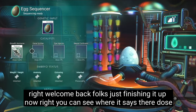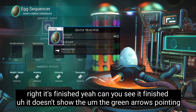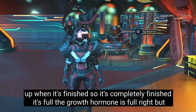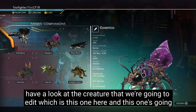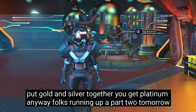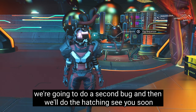Welcome back, folks. Just finishing off now. You can see it says 'Dose' — it's finished. The growth hormone is full. Here's the creature we're going to edit — this one's going to be planet-sized. If you want platinum, it's gold and silver together — you get platinum. Anyway folks, we're going to go for part two tomorrow. We're going to do a second bug and then we'll do the hatching. See you soon.